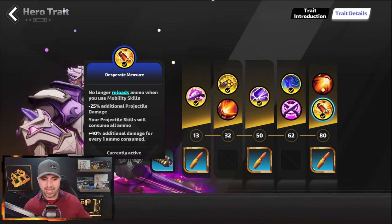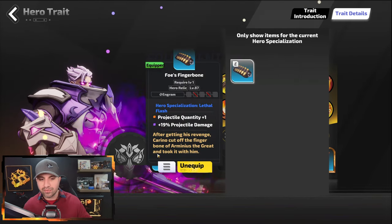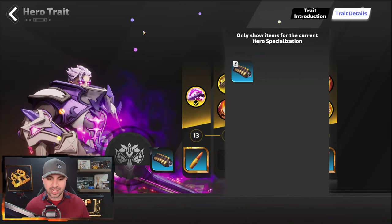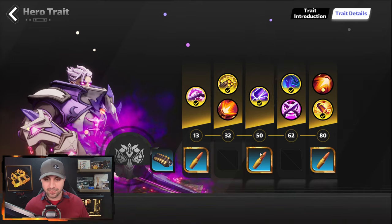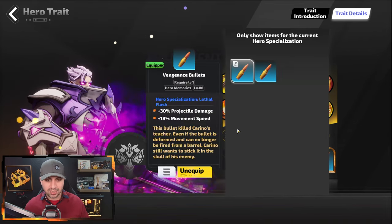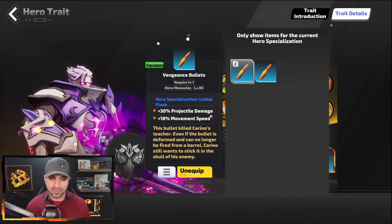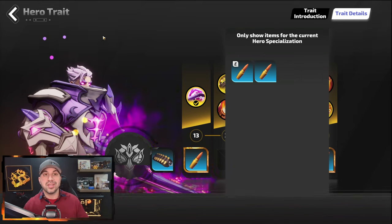When it comes to the hero relics I took, I just have Projectile Quantity Increase and Projectile Damage, Projectile Damage and Projectile Quantity, Movement Speed and Projectile Damage, and Movement Speed and Projectile Damage — that last one being my favorite. Those are the hero traits.